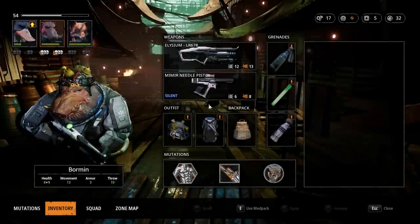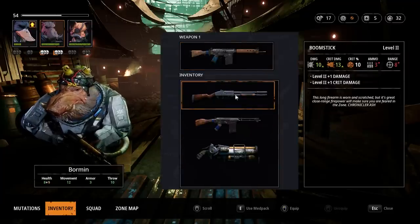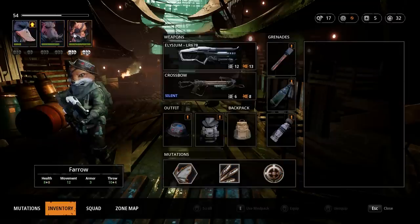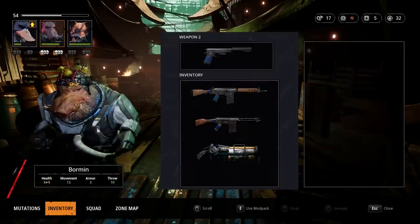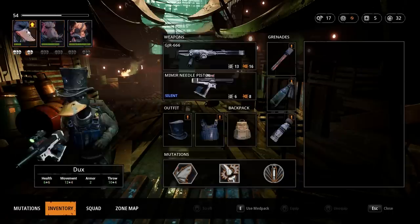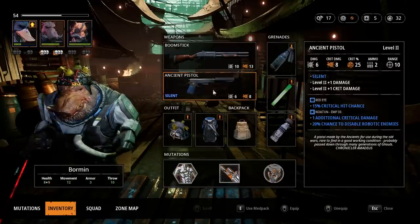I'm going to switch the characters around. Over to Pharaoh - we'll grab this. Bormen will take the boomstick. I really enjoyed Bormen using all the knockbacks and the versatility, but we're going to go for straight damage now. We'll give a knockback to Dux, which isn't as useful since he's the one who usually needs to take the shot at something that's knocked back. But we can now twitch shot with the Ancient Pistol and not worry about it.